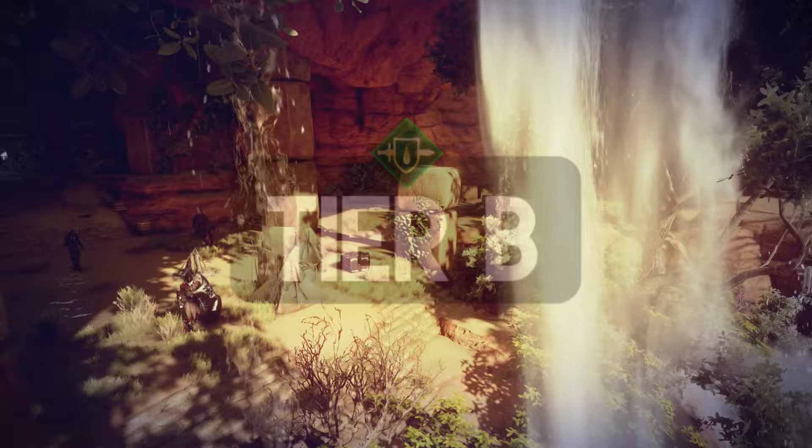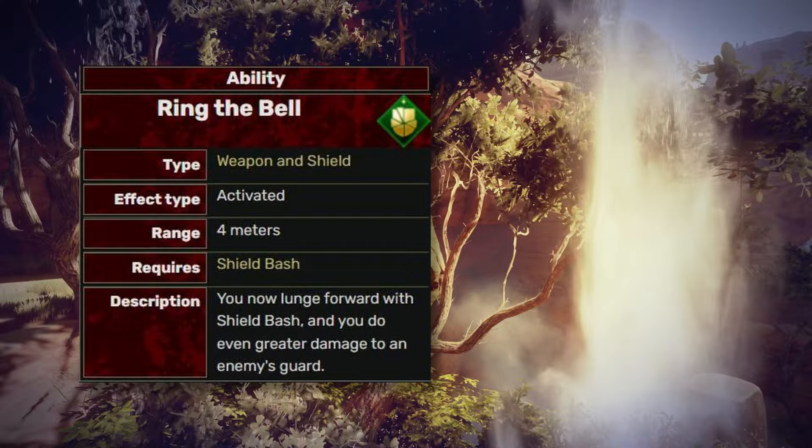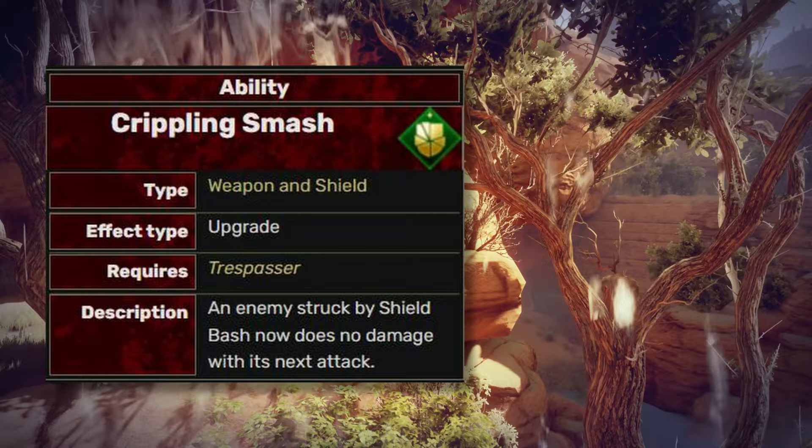The Shield Bash being a powerful ability against all, as well as a detonation ability. I prefer Ring the Bell for its rushing animation that deals additional 400% damage to guard. The Cripple Smash prevents the target from dealing damage with its next attack — I didn't find much use with this one. And it goes to the tier B list.